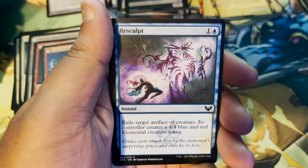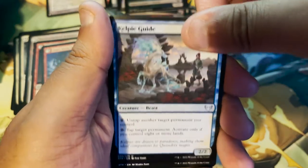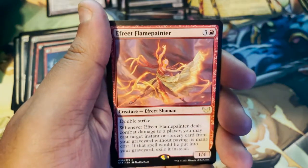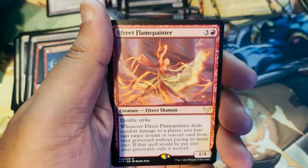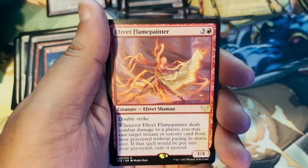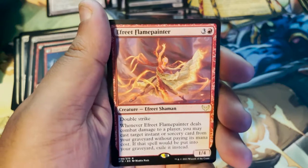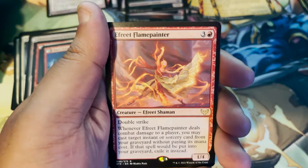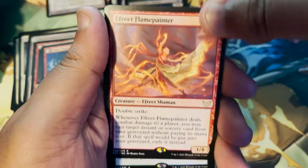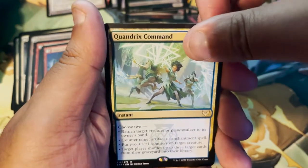Resculpt. Kelpie Guide. A Freed Flame Painter — I wanted this. It's an Efreet Shaman with Double Strike. Whenever it deals combat damage to a player, you may cast a target instant or sorcery card from your graveyard without paying its mana cost; if that spell would go to the graveyard, exile it instead. We love fire cards. A Quandrix Command — another command card.